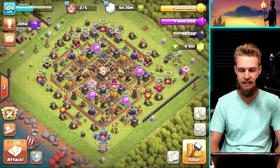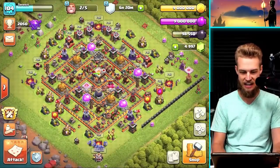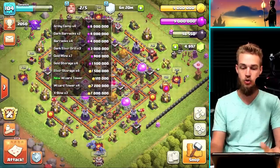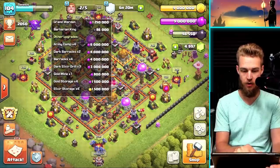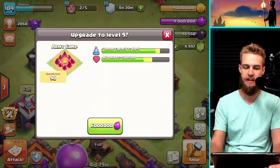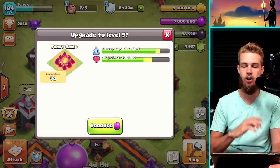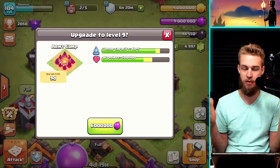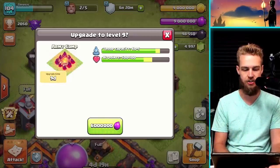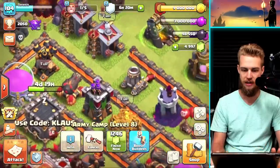Let's go and look at what needs to be spent because we do need to spend some loot before we go do some raids and I think army camps should be a top priority. Six million elixir - that's a pretty good chunk and that's going to give me a large bunch of space in my storage. So let's go ahead and upgrade this army camp - six million elixir, nine day upgrade. And of course we still have three more of those to do.